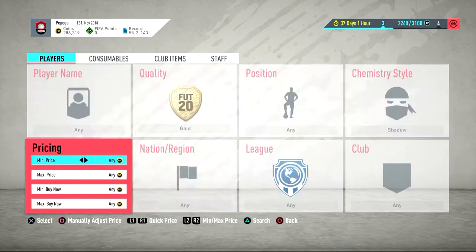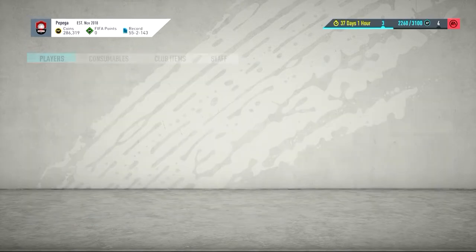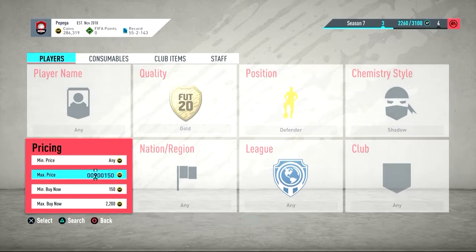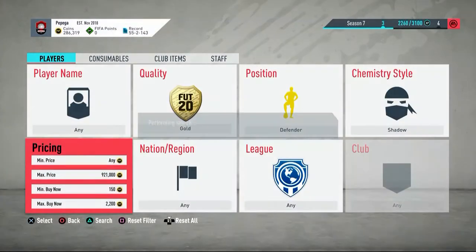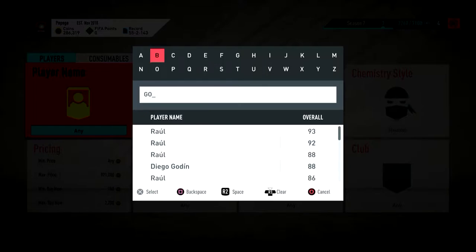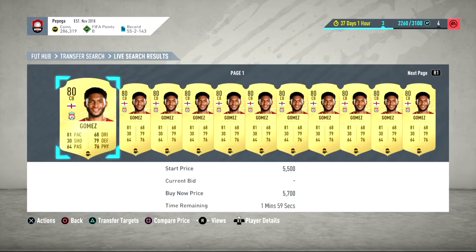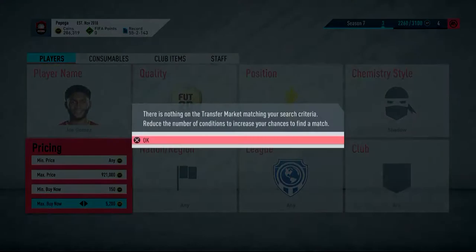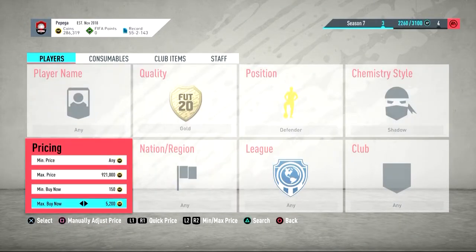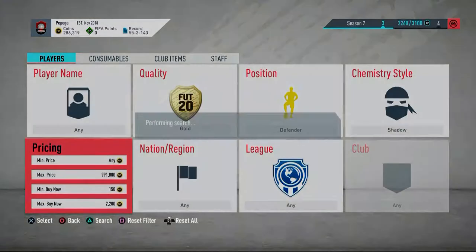The second method is Shadow chemistry style on gold defenders. You'll see how expensive defenders with Shadow can be — like 2,500 coins for really average players. Go to 2,200 or 2,300 and snipe the rares. For example, Joe Gomez comes up at around 1,100 but he actually sells for about 5k. So if you only had 10k, you've already made back half your coins on one card — it's really, really good.